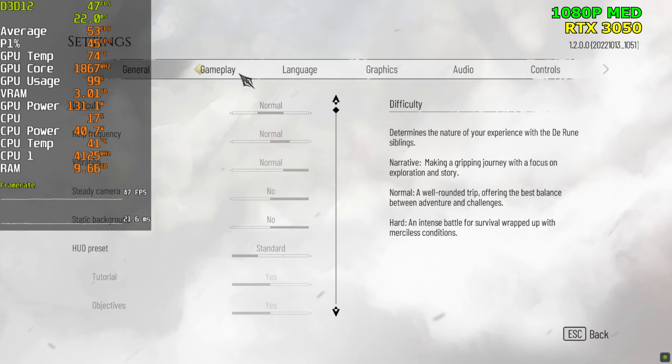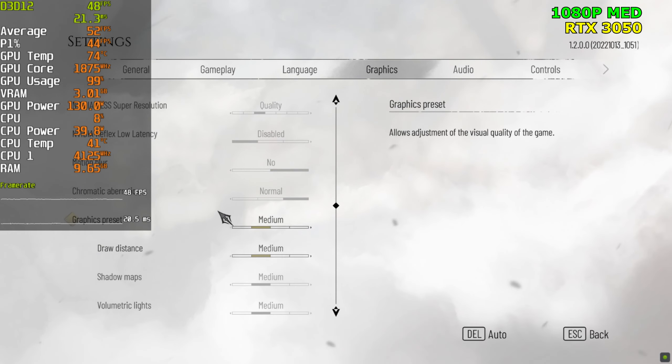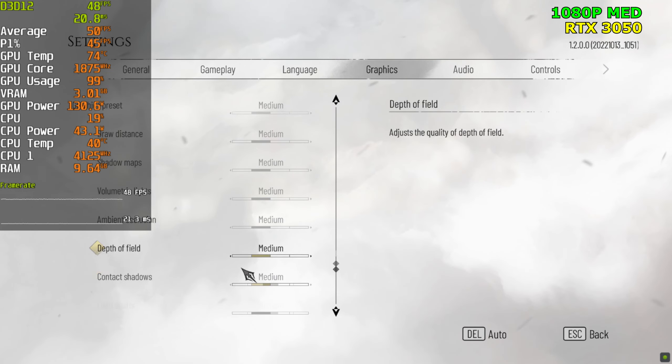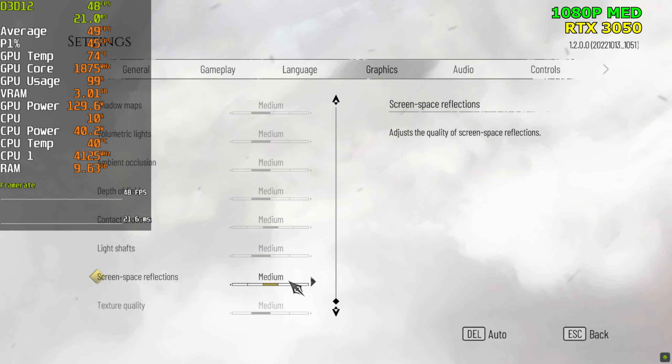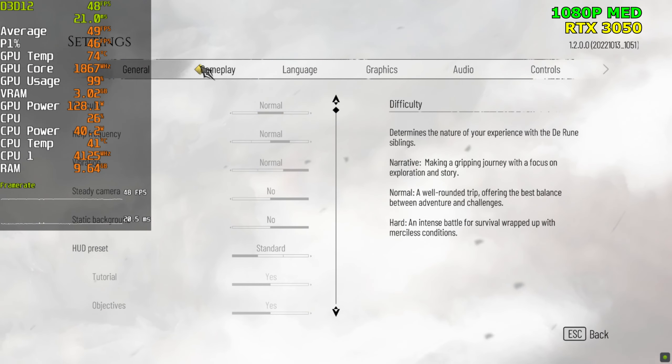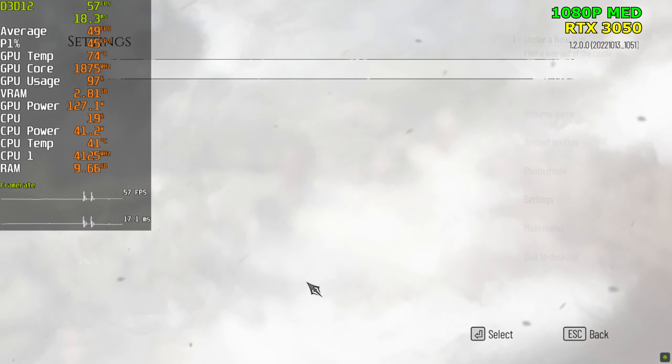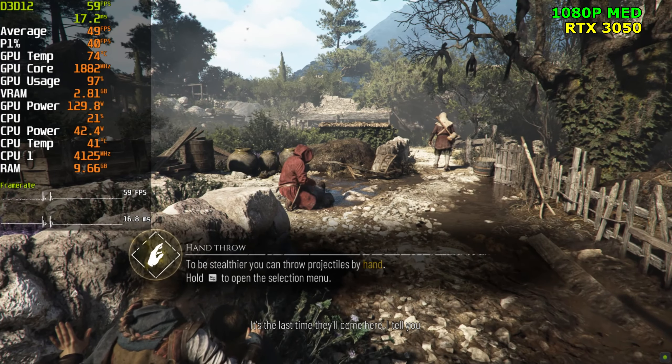You can go ahead and tune the settings even further — I wouldn't just use presets because some settings will be more intensive than others while only giving you a slight improvement in quality. But just for this test I'm going to use presets to keep it simple. Just for the fun of it, I'm going to test out the performance DLSS as well to see how it looks.